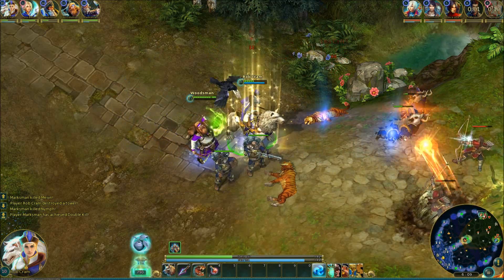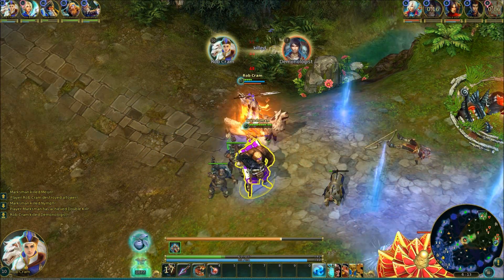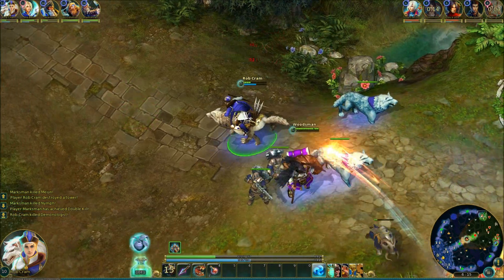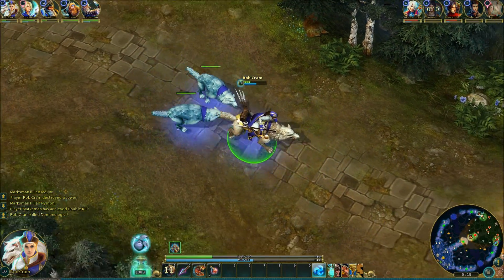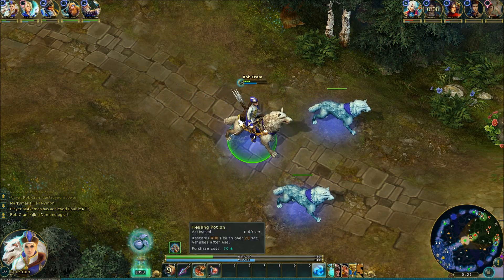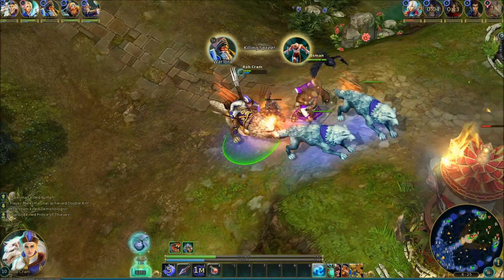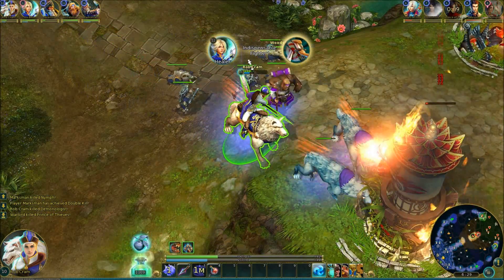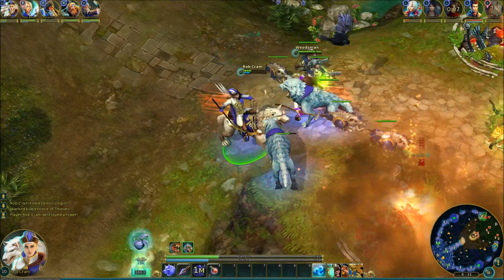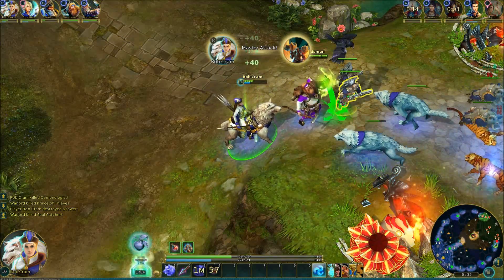I've summoned my wolves again, but I'm being attacked whilst summoning — not a good idea. I should have retreated then summoned the wolves. We'll increase their agility and power — you can see them growing. That second tower is now about to be destroyed, giving us a great advantage. I'll take my health potion and we can now move deeper into enemy territory.